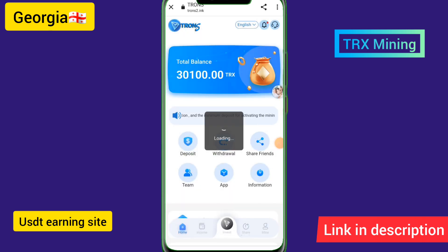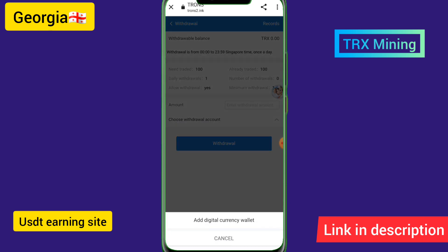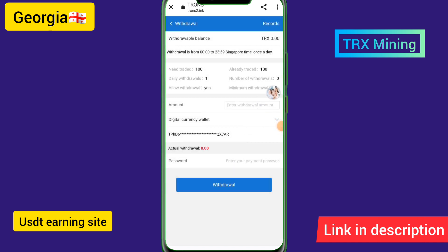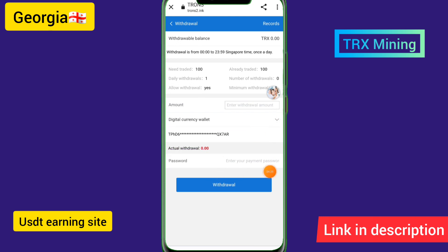To withdraw, click on the withdraw button, choose your withdrawal account, and enter your funding password. Enter your wallet address and the digital currency details. Then enter the amount and click withdraw to complete the process.